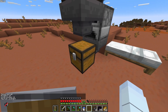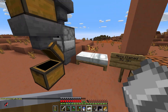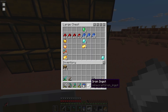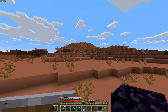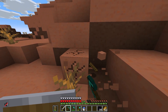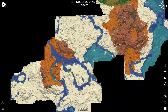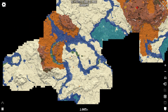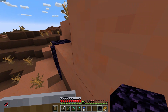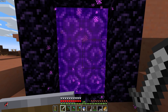I also forgot to mention — I got a good deal of iron. I found a pretty little iron vein while I was mining, so we are set on iron for a bit. I can definitely see myself using it up really quickly though, because I have some plans. But for now we need to check out the nether — I'm pretty sure all of the other members have their portals set up by now, so I'm really curious to see what's been going on. Also, the death counter — I'm still on zero, hasn't happened yet. Let's hope it doesn't.